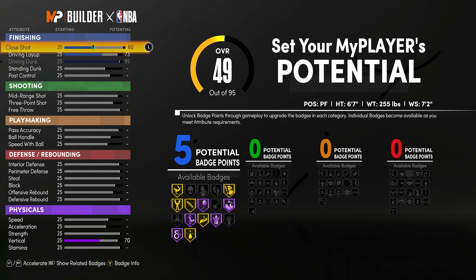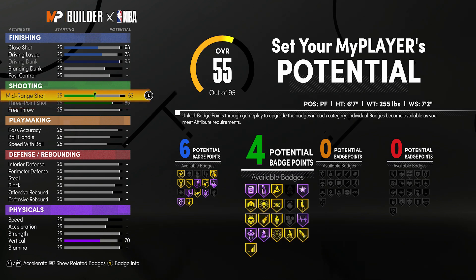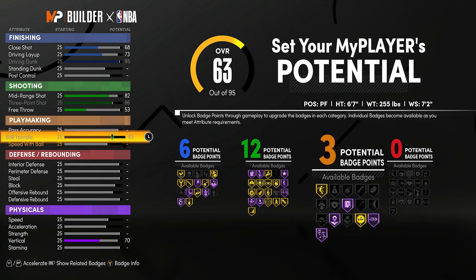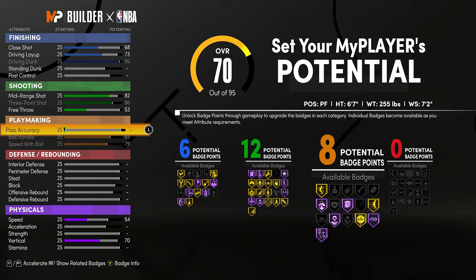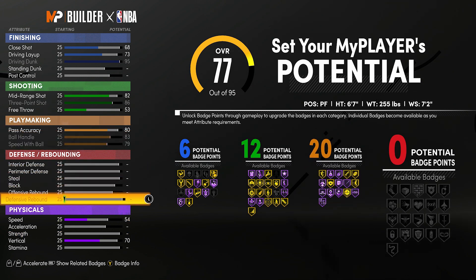I will explain all the methods of why I put attributes where by the end. The three-pointer we want to go 86. Here is a secret about the build: the mid-range cannot go above an 82 or you will get a different name. Actually, if you put it above 82 with all the other stats similar to this, you're gonna get the name 'All Around Two-Way.' If that's the build you're looking for, this is a two-in-one video - but make sure it is 82 or below to get the two-way inside-out playmaker name.